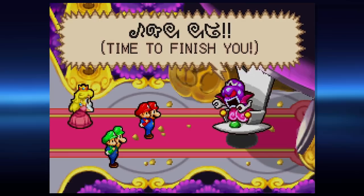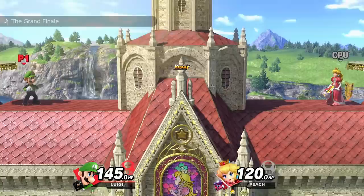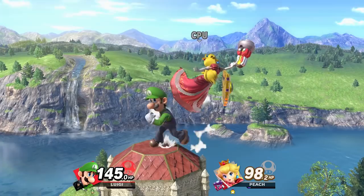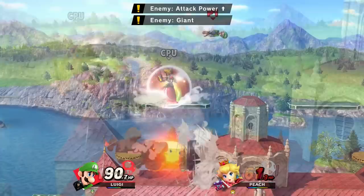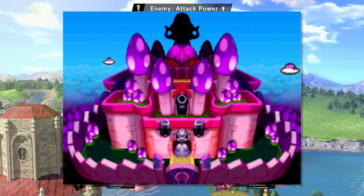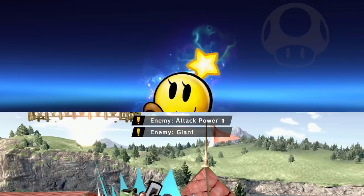Our next spirit is Princess Shroob, the main antagonist of Mario and Luigi: Partners in Time, second in command to the Shroobs. She and her sister set out to invade the Mushroom Kingdom, and then a bunch of time travel stuff happens. Because she vaguely resembles Peach if she had a giant mushroom for a head, Peach is the fighter used to represent Princess Shroob's spirit, with the red color chosen to represent Shroob's red dress. This is once again a stamina match, representing the HP-based combat in the Mario and Luigi series. Peach is also giant with increased attack power, a reference to the Elder Princess Shroob, Shroob's older twin sister and the true antagonist of the game. This battle takes place on Princess Peach's Castle, meant to reference Shroob Castle — the version of Peach's castle when taken over by the Shroobs. This fight also uses the Grand Finale as the background music, referencing yet another boss from the Mario and Luigi series.